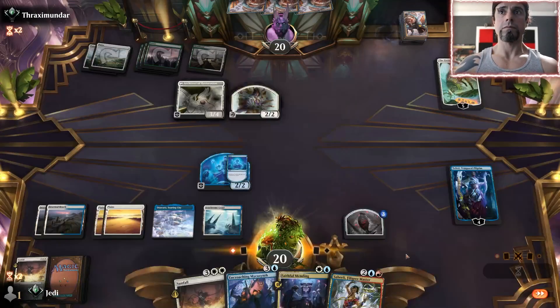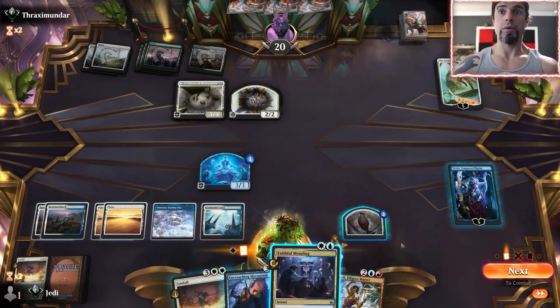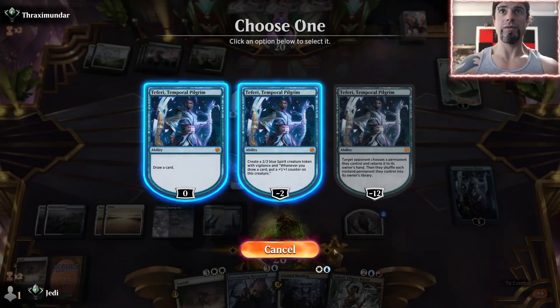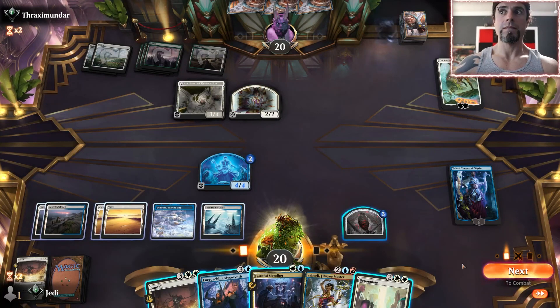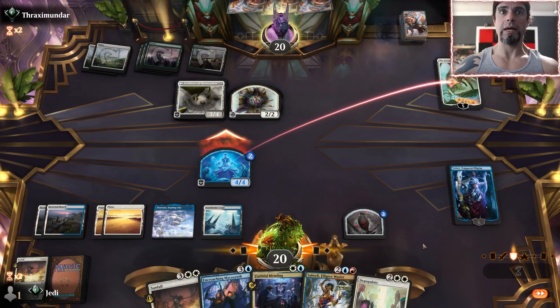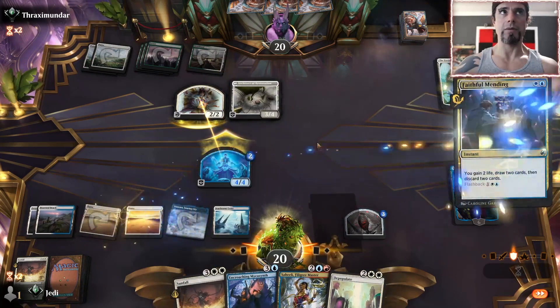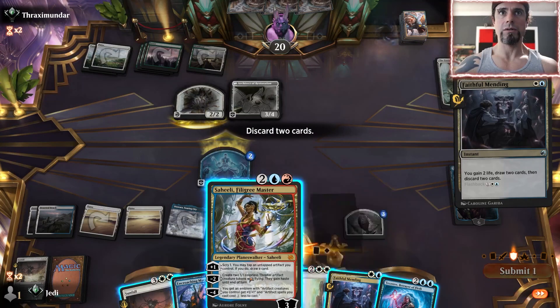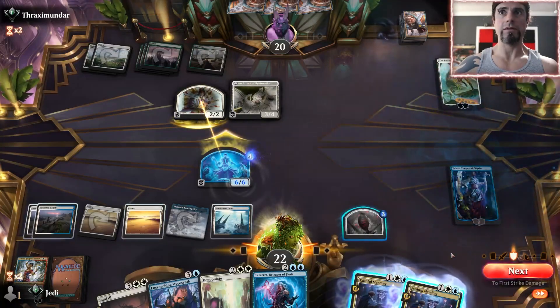This is really tempting because of Saheeli — we can't play her yet, but we do have Faithful Mending. Let's go here, attack their planeswalker, then pitch Saheeli to make our creature a 6/6. Even if they block with both we can kill both. We already plussed so we don't get to make another token, but if they solo block — excellent. Pitch Saheeli and Faithful Mending — puts two counters on both our planeswalker and our creature. Boom.